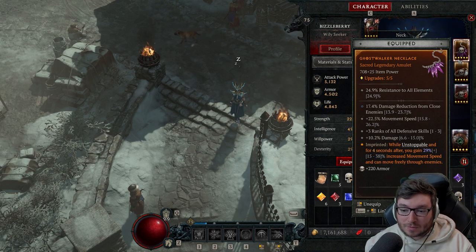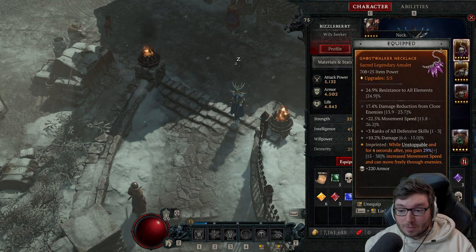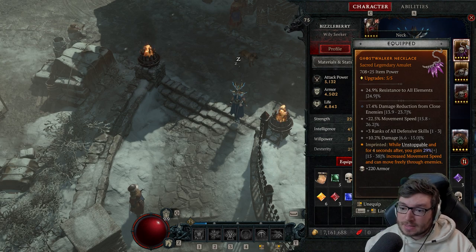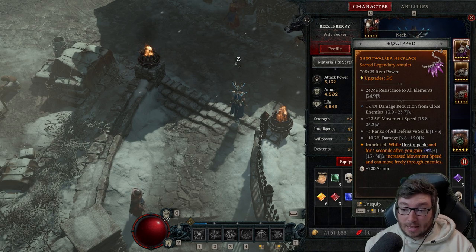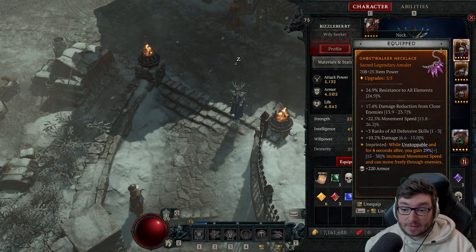The legs are pretty nice in terms of defensive properties. There's a perfect imprint at the bottom: 0.5% increased armor for four seconds up to a cap of 50%, which is pretty nice. Also dodge chance against close enemies, damage increase after killing an elite, and damage reduction. Close range stuff and general damage reduction are the most important here. The boots are insane — these will get nerfed 100%. The key thing about these boots is the affix at the bottom: your crit strike chance is increased by 18% of your bonus movement speed.